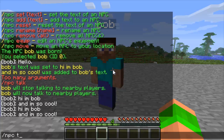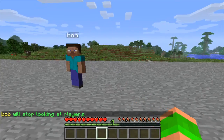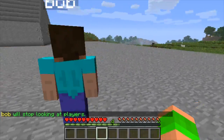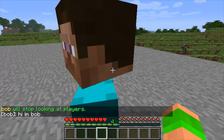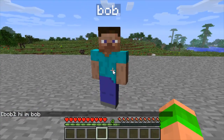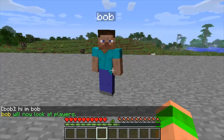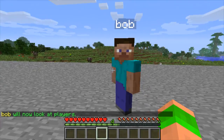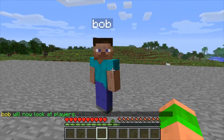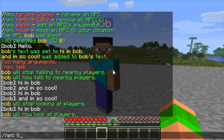'npc lookat' will make the NPC look at players when you go close to him. If you turn it off, he'll just stand looking in one direction. Then if you put 'npc lookat' again, he'll look at the direction you're facing. This is up to a five-block radius, I think, and this can be set in the config file, which I'll show you later.